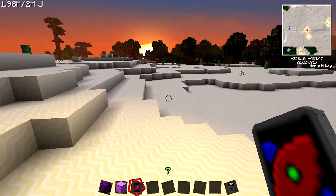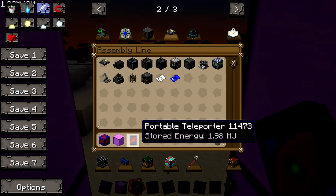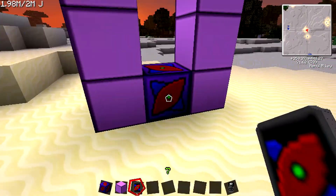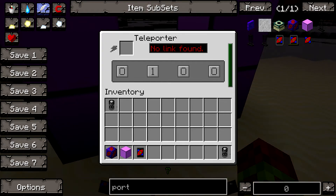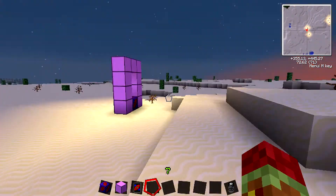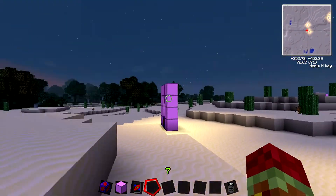So I teleported here. And as I'm in creative mode, this took up 0.02, and that seemed to be a pretty good amount of blocks away. It took out a little bit in here too. So this is just a very short tutorial on the teleporters.